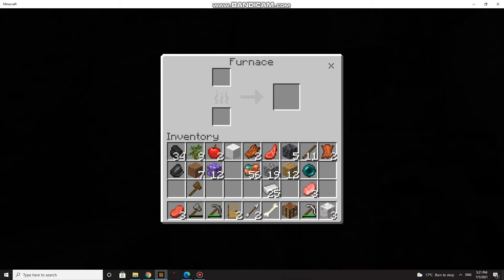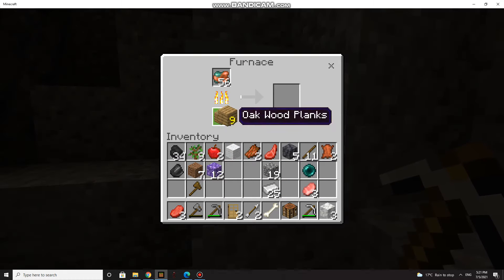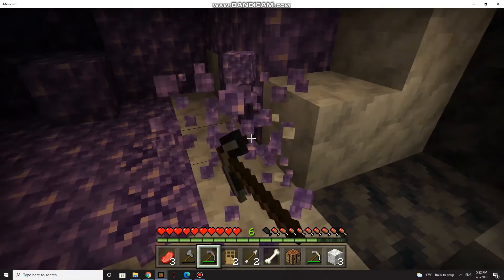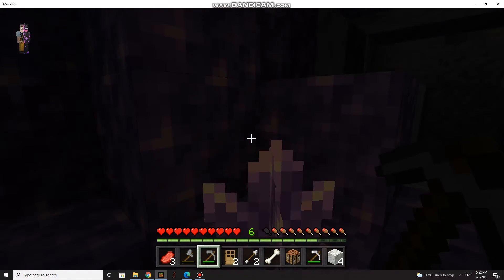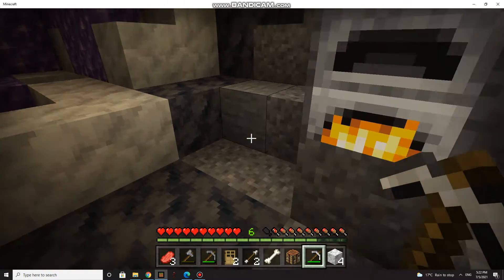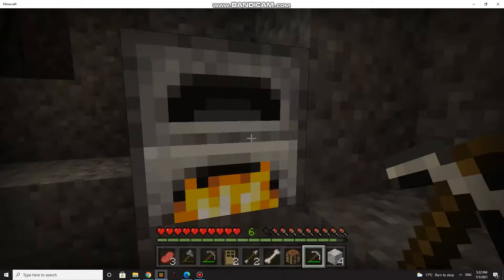When I killed them I got one enderpearl. Okay, let me check this - no, not that. I know what this is used for. You can mine this, but it doesn't give me anything. I can mine these but it doesn't drop what I need. To get those I think we need a diamond pickaxe. I made the iron pickaxe but it doesn't work well enough.